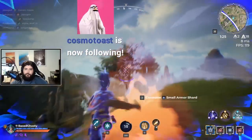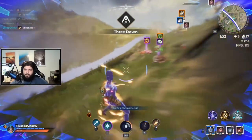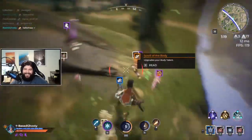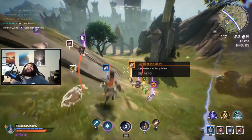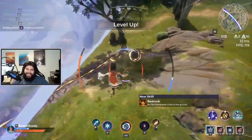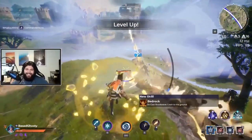I highly suggest you choose to land just on the outside of largely named areas, loot a few chests, and then move into where everyone hot dropped. This not only gives you a quick minute or two to freely loot, but now you have a strong loot advantage over everyone that is currently fighting on the hot drop for an easy third party.